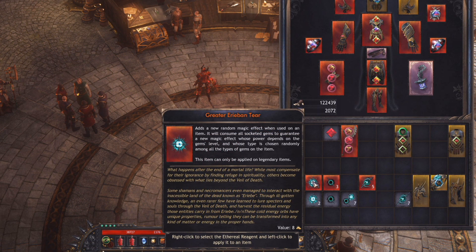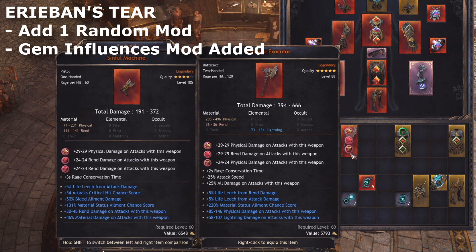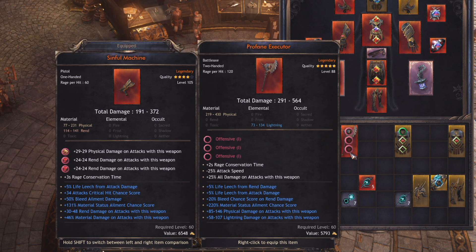The final and most valuable reagent is the Erebon Tear. This reagent allows you to simply add a random modifier to an item that has an open modifier slot. Rare items can have 3 or 4 modifiers, so you can add a mod to a 3-stat rare with an Erebon Tear, and legendaries can have 5 or 6 modifiers, so you can add one to a 5-stat legendary. What makes these very powerful is that you can socket a gem in the item to influence the modifier that is added. You'll primarily use these on already good items that have a free modifier slot, and in some cases you'll combine their use with the Abyssal Tear to remove specific modifiers and then try to add better ones.